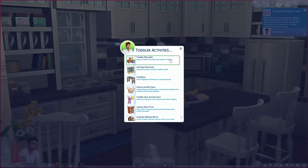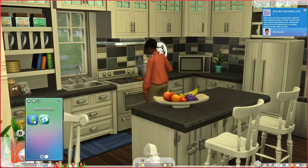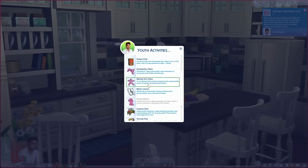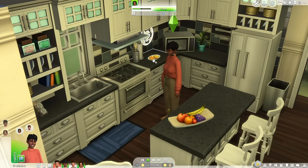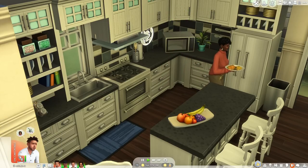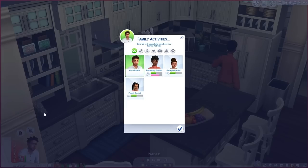The mod is split between family, toddler, and youth activities, and all activities are age-related. For toddlers you can take them on a play date, have them go to a parent-and-me class, or a toddler gym activity hour. My favorite is probably the youth activities because your sim children have different classes they can take and actually gain skills — like martial arts, so you could say your kid does martial arts after school.